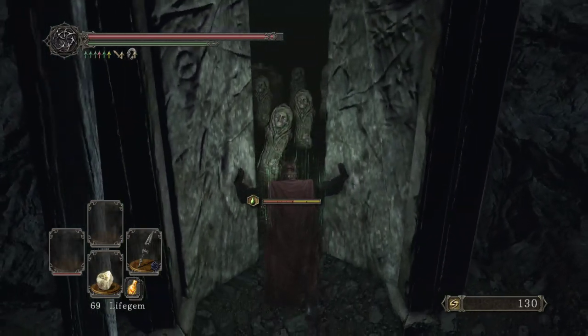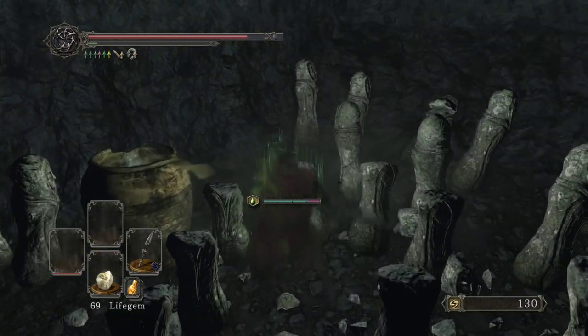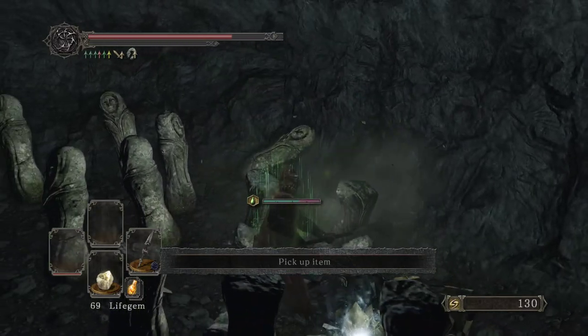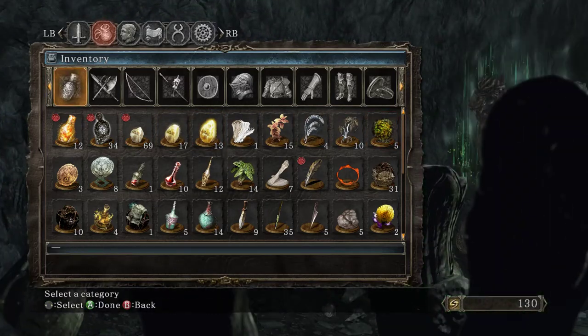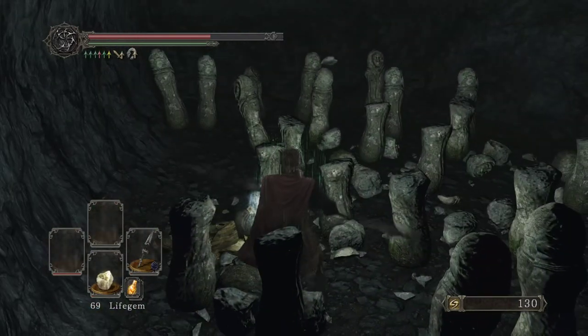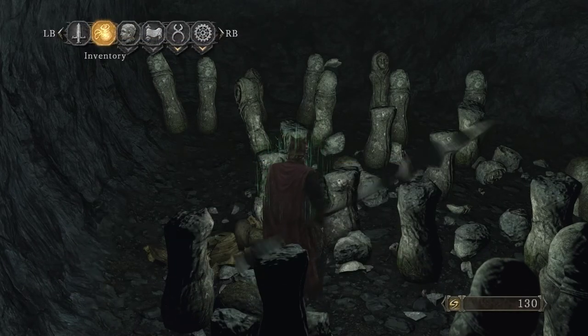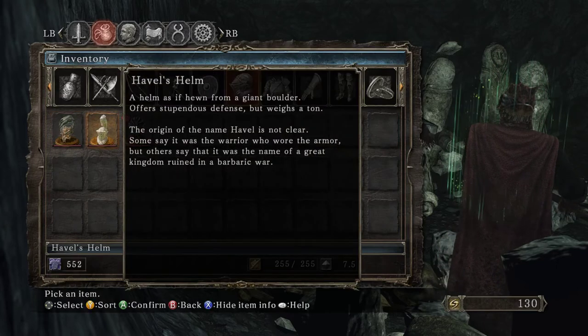We used the Forgotten Key here. There used to be a chest in here, but now there's just a pod. Hapvel's stuff. A helm, as if hewn from a giant boulder, offers dependable defense, but weighs a ton. The origin of the name Hapvel is not clear. Some say it was the warrior who wore the armor, but others say it was the name of a great kingdom ruined in a barbaric war.